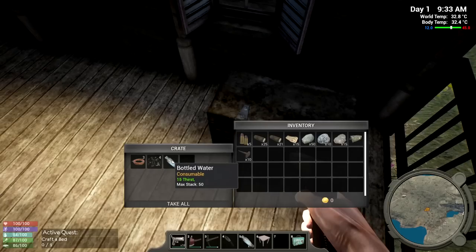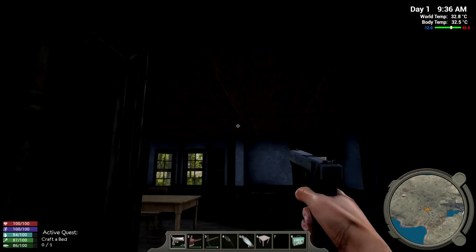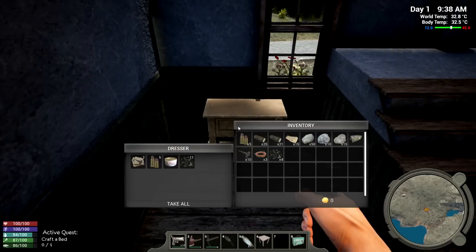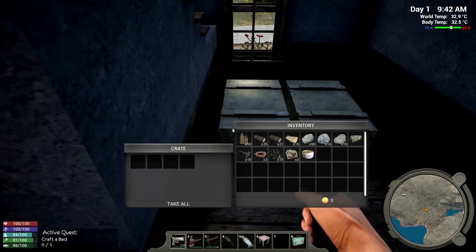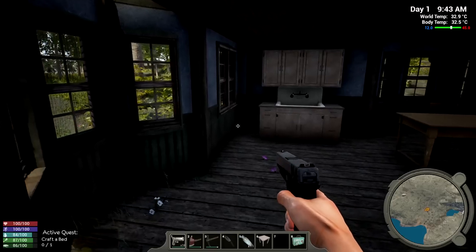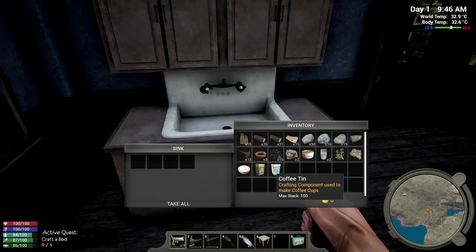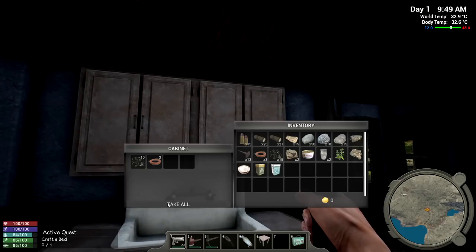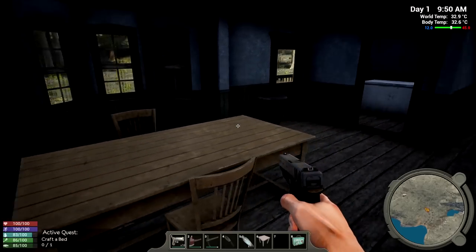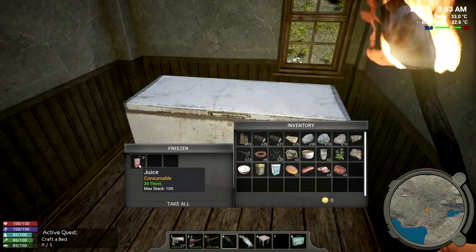Loot crates have their own specialty items. Let's take all - and it stacks properly, nice! We have some fish cans, nine mil ammo, a nail mold, and we have to craft our own glass. If I loot all this area I won't have room. Taking all - tin tea, coffee, salt, circuit boards, electrical parts. There's also a little freezer with a juice box. Each container gives us separate things.